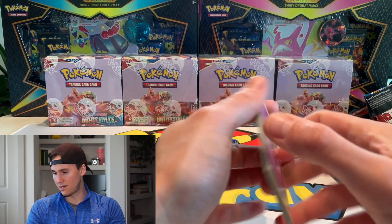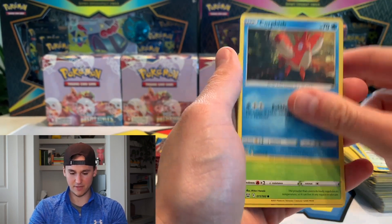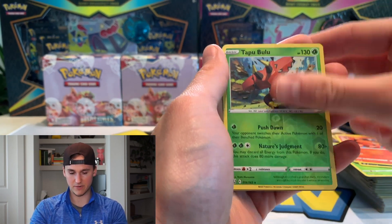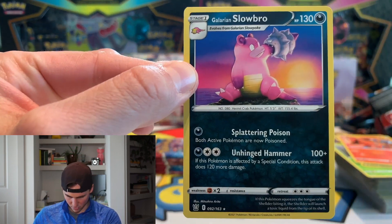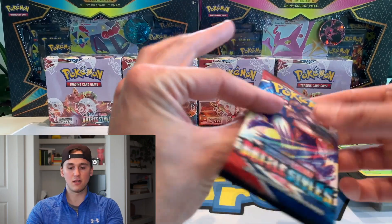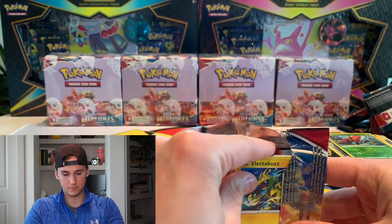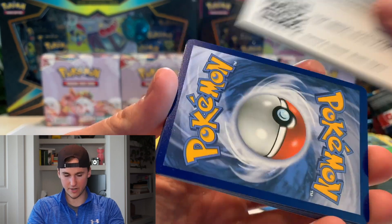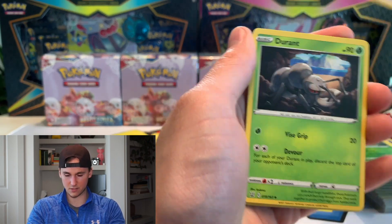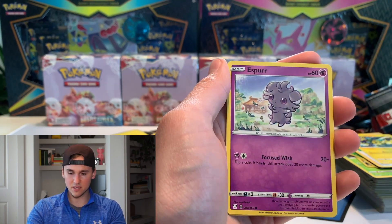Wow, okay, I'm pretty happy about this. Getting the puller's locker — I'm tight right now guys! Oh there he goes, Galarian Slowbro — such sick art! That's lovely artwork. It came in a holo — I probably would have graded it but it doesn't matter. Let's see if we can get another hit out of here. So far I'm really liking Battle Styles, to be totally honest with you guys.